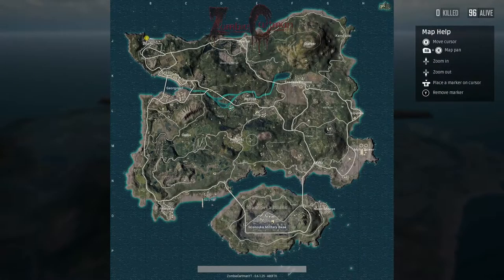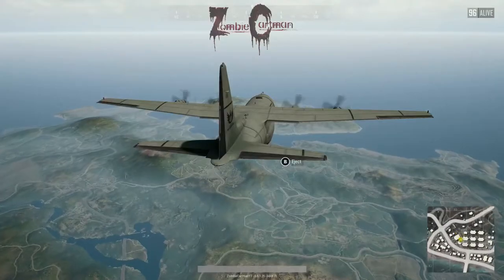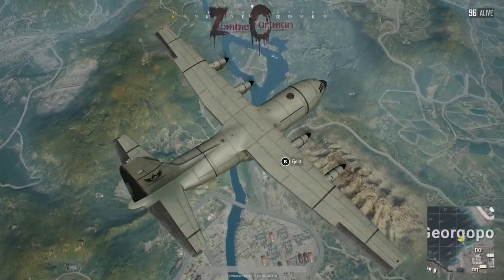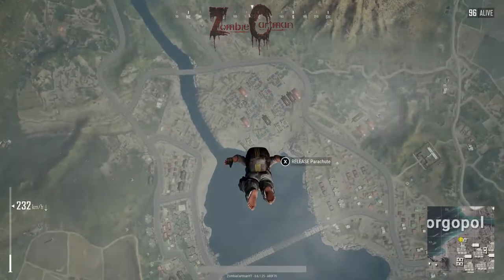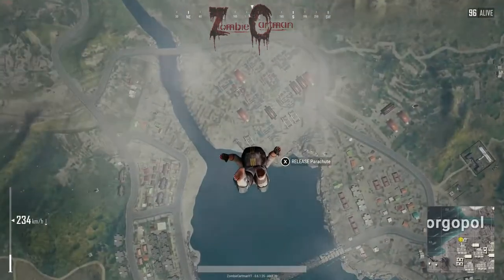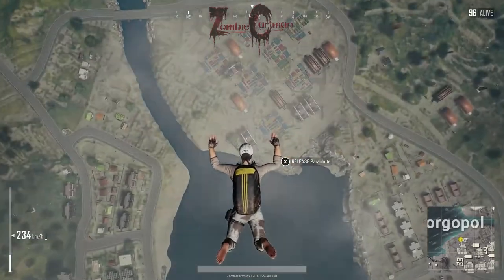This next technique I use for hot dropping. The way you're going to want to hot drop — and I've seen people doing this wrong recently — is you want to drop about 100 meters just short of your drop zone. Not much more than that. I see people dropping like 500, maybe even 1,000 meters short, and then trying to bomb down in there, and they're just not getting there fast enough. That's the point of hot dropping: you want to hit the ground fast.